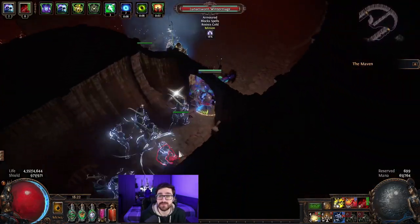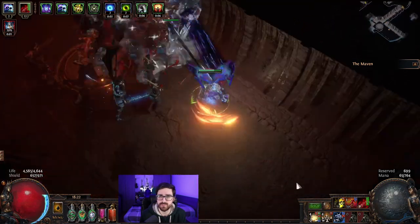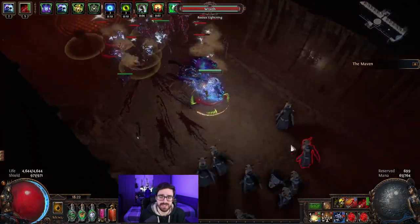The first build is the Seismic Trap Exsanguinate Saboteur. It performed very well in the last league — it was one of the most played builds because of its damage, bossing capabilities, and defense.